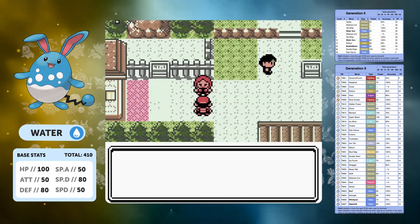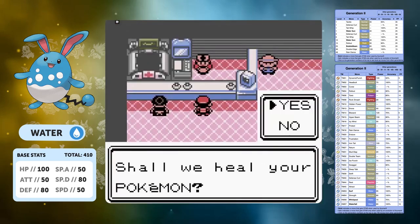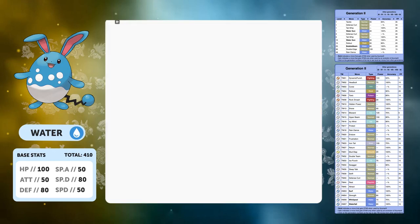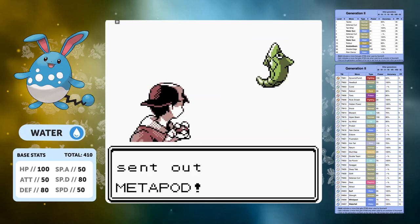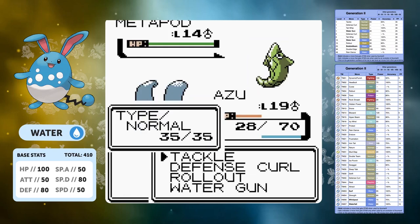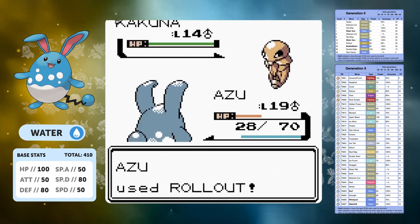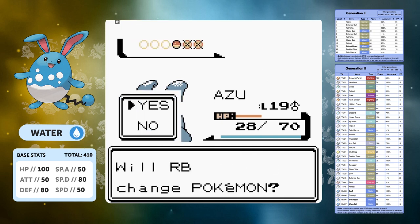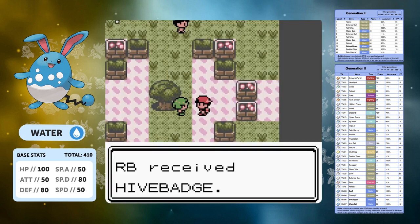We're annoyed to be at level 17 for that, but we needed those HP from the level ups to make it possible. Now we move on to Bugsy — Rollout is super effective against Bug types so this is going to be a very easy fight. We're not even at half HP going in, but one Rollout takes out both Kakuna and Metapod, and on the third Rollout it's a one-shot on Scyther. Easy fight.